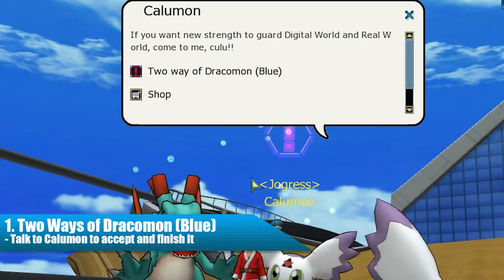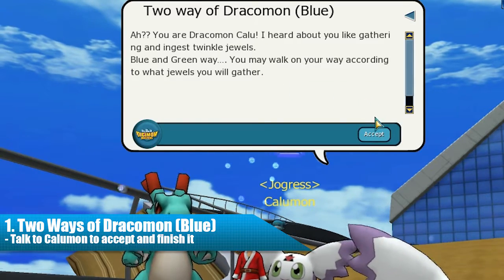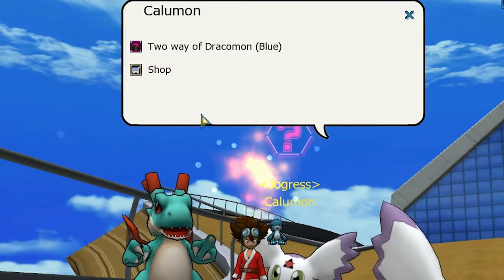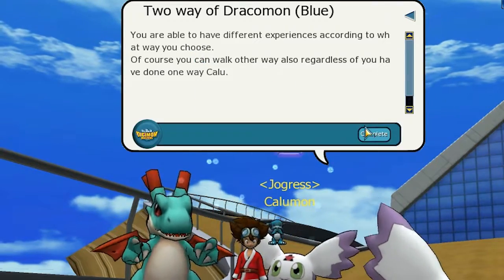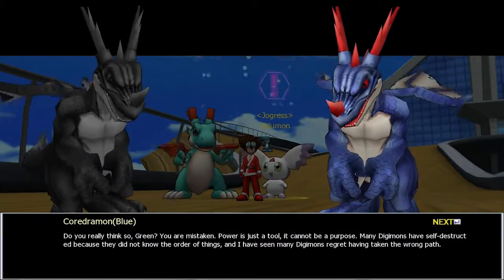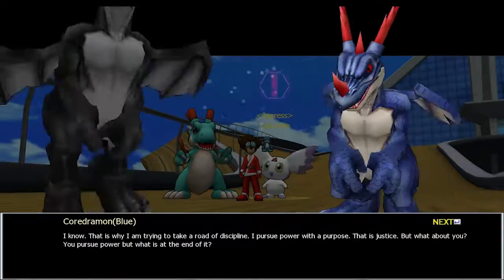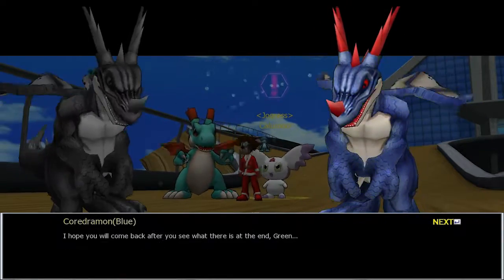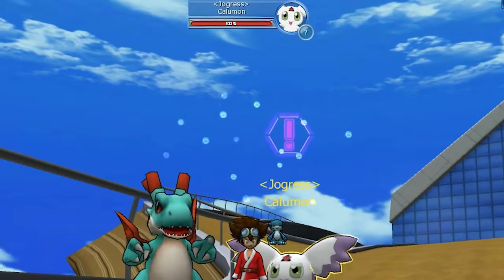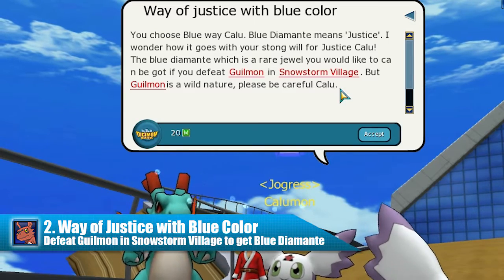Your first quest is called Two Ways of Dragonmon Blue, and Kalomon will be surprised in meeting your Dragonmon. After accepting and finishing it, a cutscene will appear between Core Dragonmon Blue and Green. The two argue about what is the right path for them to follow. Both want to conquer power, but each one of them has a different way to do it. Then you can talk to Kalomon again to receive your second quest.